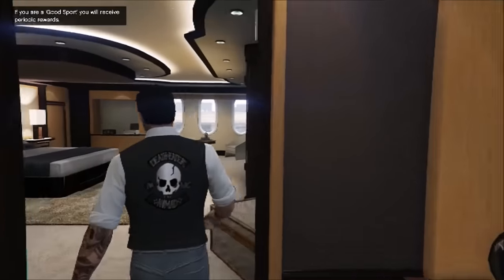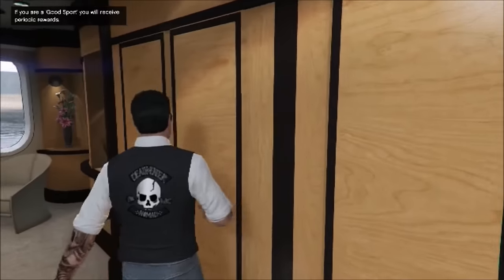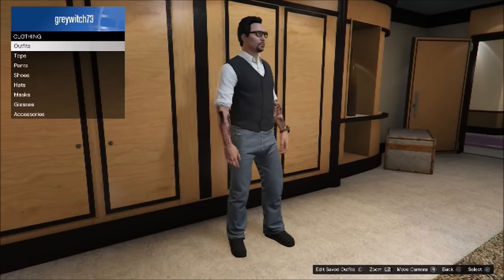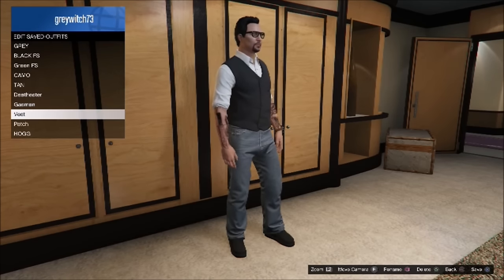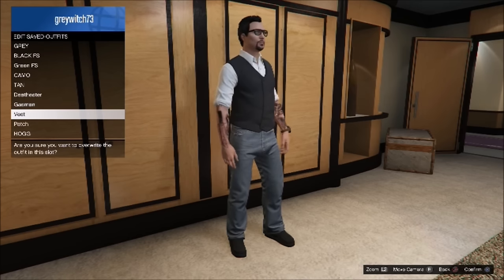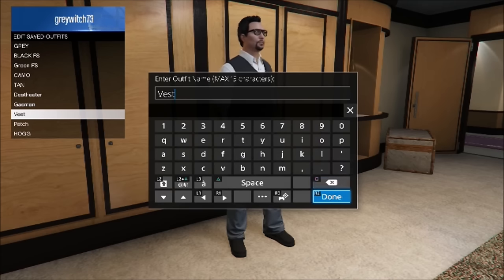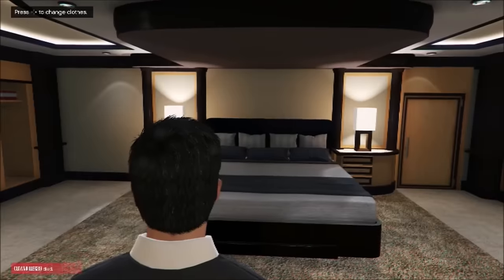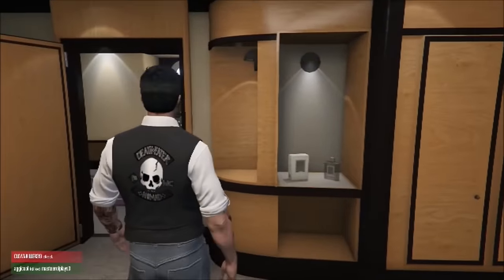So now all you have to do is go over to your closet or whatever, pick up your outfits, go down to your vest and save over. And that's it. You now have your crew patch, MC patch on the back of a vest. I'm pretty sure it'll work on any of the vests. I didn't try.